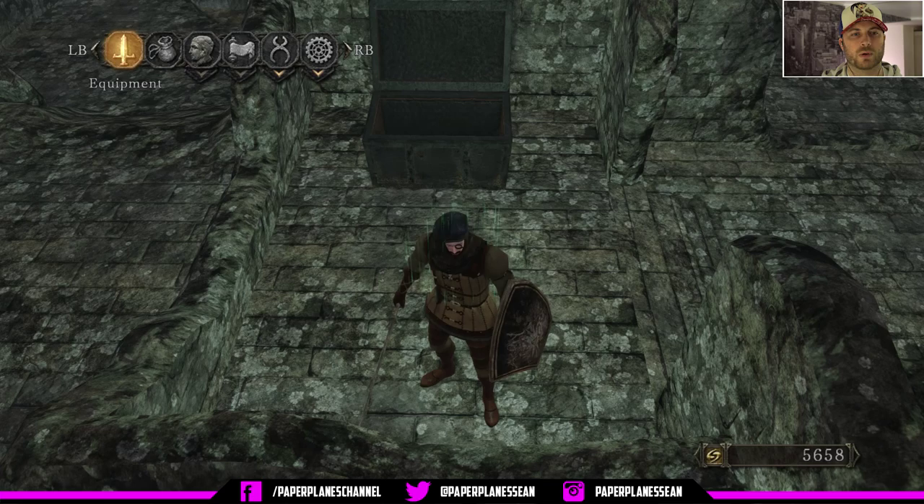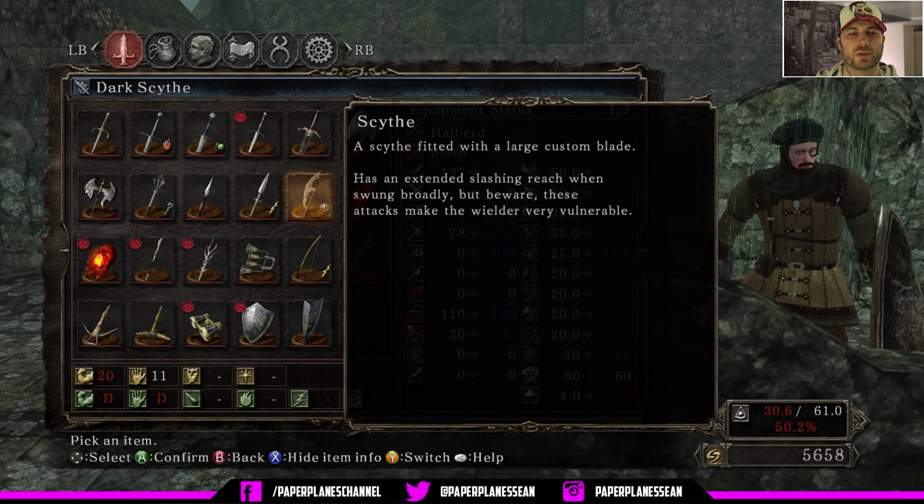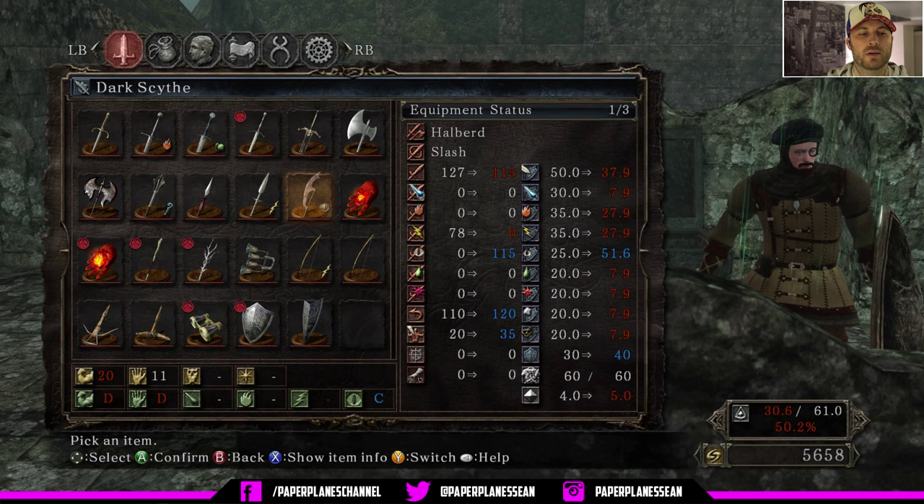We're going to go to our equipment and there is our dark scythe. A scythe fitted with a large custom blade, has an extended slashing reach when swung broadly, but beware — these attacks make the wielder very vulnerable. So obviously something that you're holding with wide sweeping attacks is good, it's going to hit a lot of enemies, but also leaves you vulnerable for a longer amount of time. It requires 20 strength and 11 dexterity, so this is an item we can use very soon if we get our strength up to 20. And of course it's got dark properties already imbued on it, so lucky us.